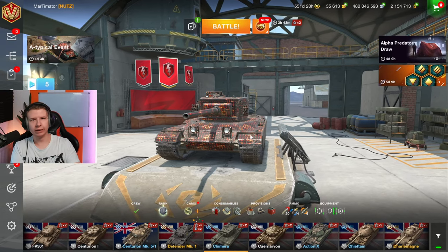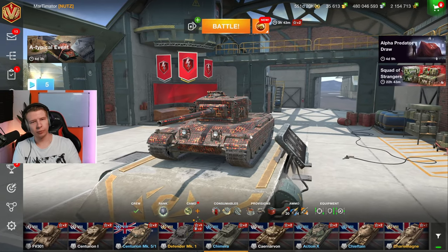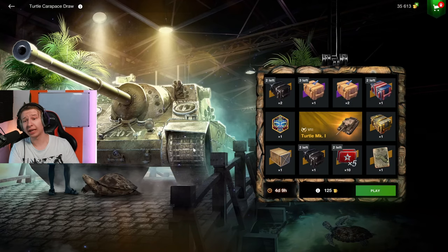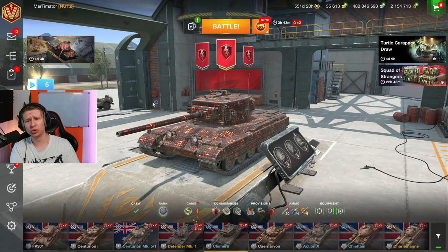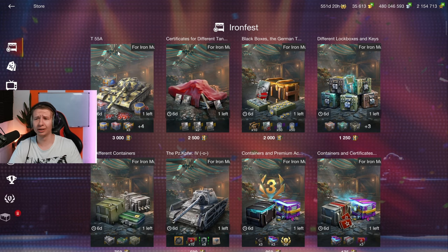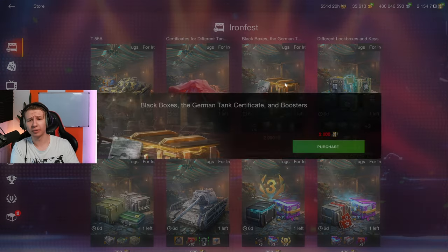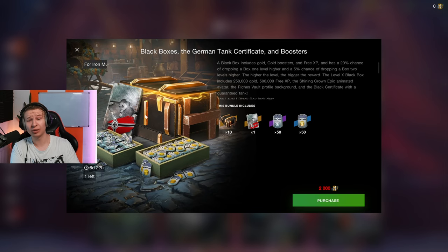Is there anything actually good in the shop this time? Let's find that out. Starting off in the draw section — no, there are no good draws this time. Moving on, we have a new event called the Iron Fest where you can get quite a bit of rewards, but most of them are going to be crates, so not really all that great.